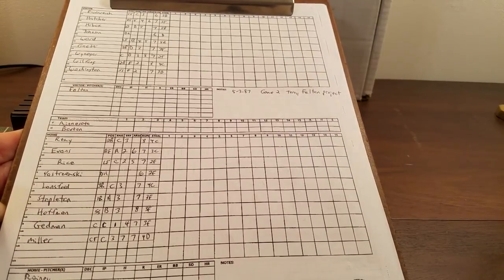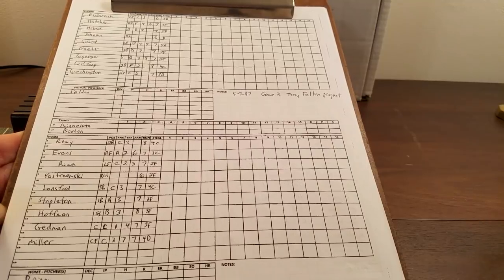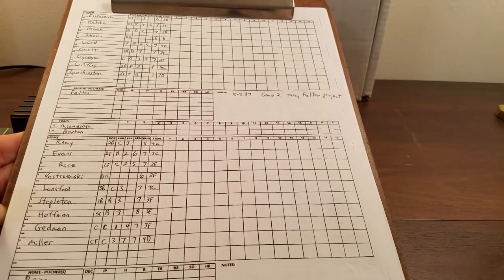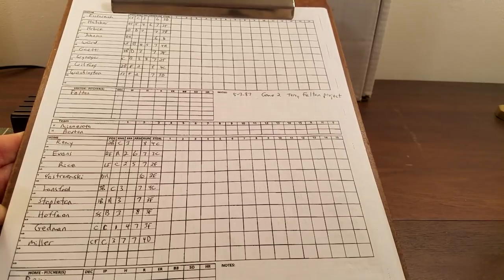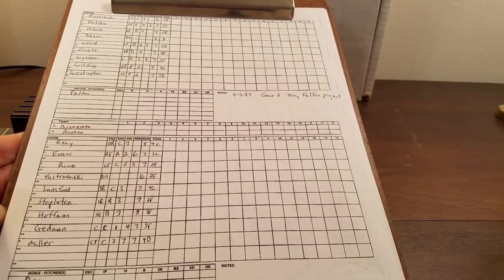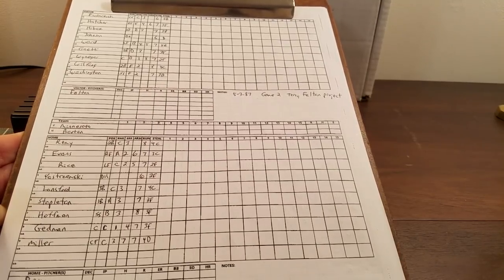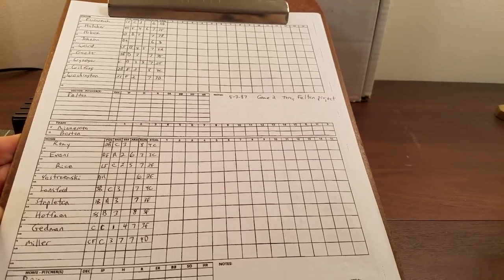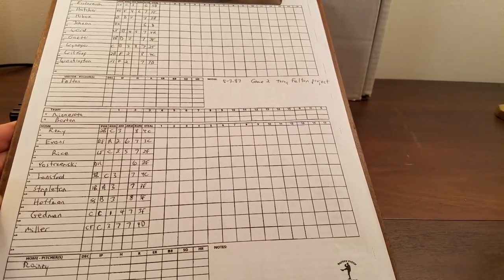Starters for the Twins: Eisenreich in centerfield leading off, Mickey Hatcher in right field hitting second, Ken Herbeck at first base batting third, Randy Johnson the DH batting cleanup, Gary Ward in left hitting fifth, Gary Gaetti at third base batting sixth, Butch Weininger catching hitting seventh, Rob Wilfong at second hitting eighth, and Ron Washington the shortstop batting ninth.